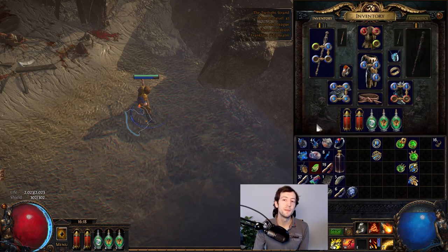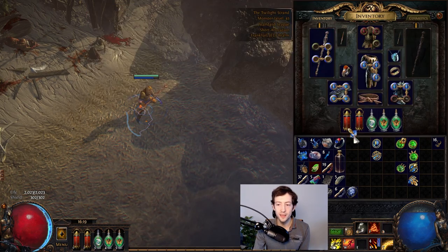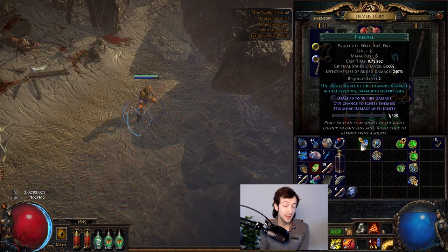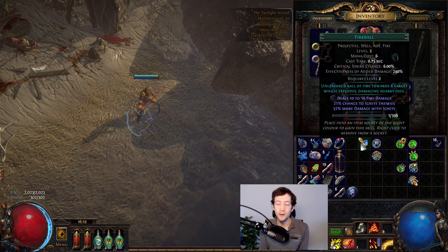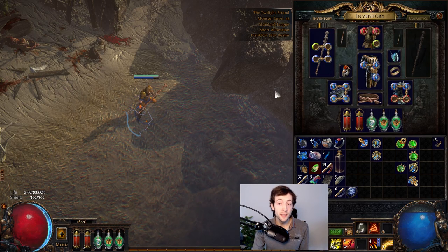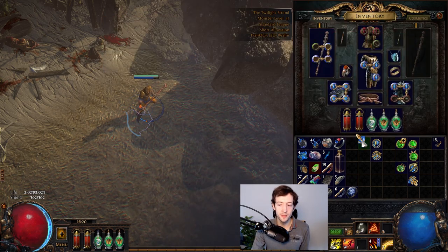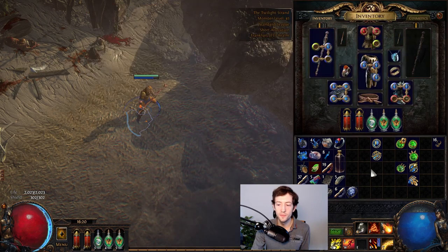So let's start with the skills. The skills in this game work in the way that they are itemized. We have these so-called skill gems — these are items you can get from quests, buy from vendors, and any class in the game can use any skill. You don't get all of them for every class at the beginning, but eventually you unlock them all throughout the campaign. You can have a ranger that casts spells, a berserker that casts spells, a witch that attacks in melee — you can do anything. The way this works is you have items with sockets — red, green, and blue — and you put these skill gems into your items to unlock the skill. If I put a fireball into the blue socket, I have a new skill.